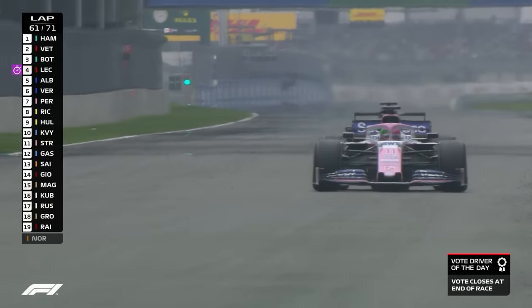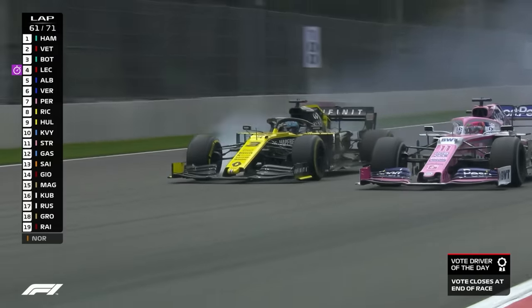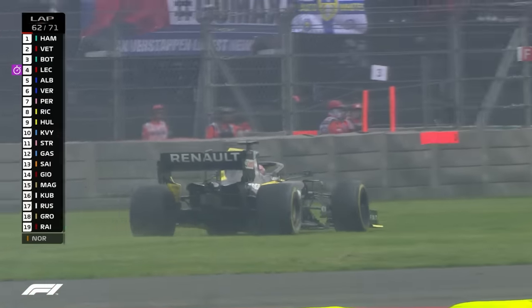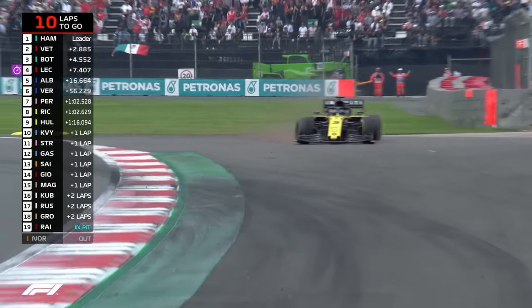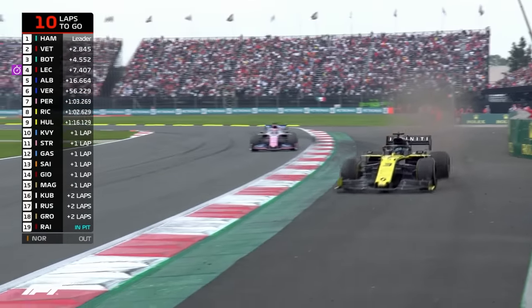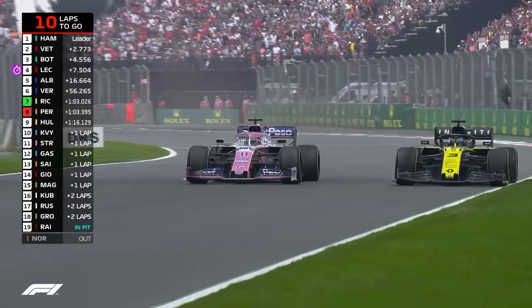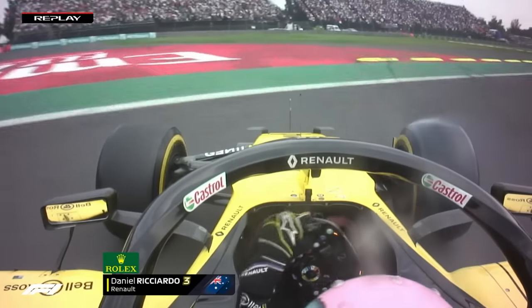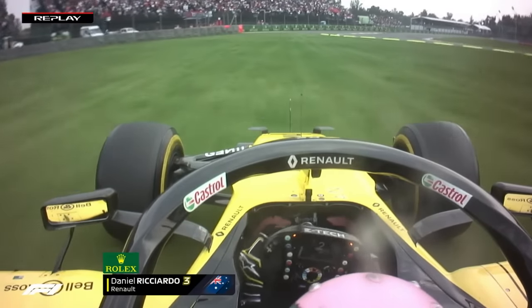DRS wide open in the slipstream of Sergio Perez. Down the inside goes Daniel Ricciardo — locks up, goes too wide, has to go onto the grass. That will be loved by every single person here not wearing yellow and black, but he still comes out ahead of Perez, then gives the place back. It was a lasting advantage if he'd have stayed ahead. Perez lives to fight another day in seventh place.